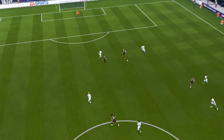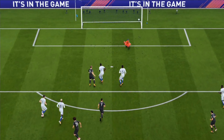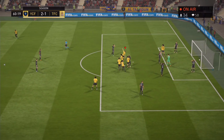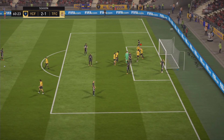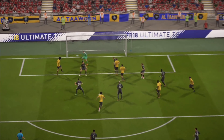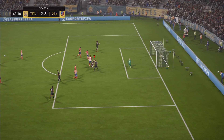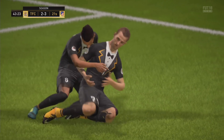His strength allows him to hold up the ball very well, and I believe he would work a lot better with a faster striker alongside him. His passing is very good for this card — playing him up front in a 2 with a CAM worked well with his passing and movement. And his finishing is absolutely incredible; with Kane you can hit it from pretty much anywhere and it will hit the target.